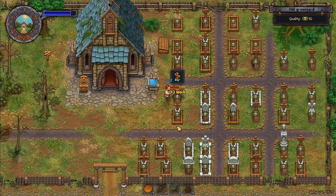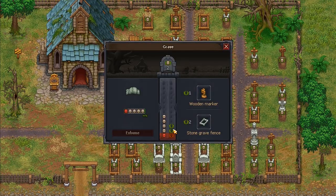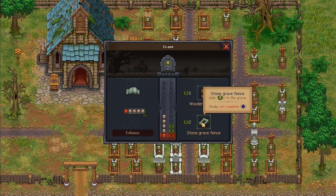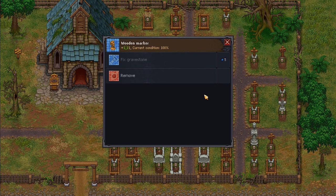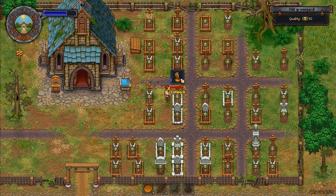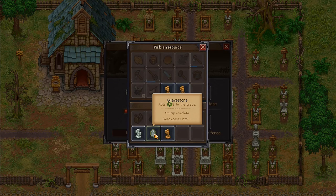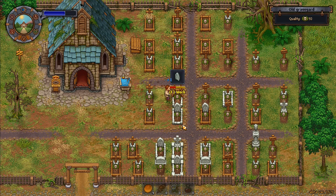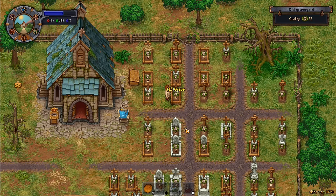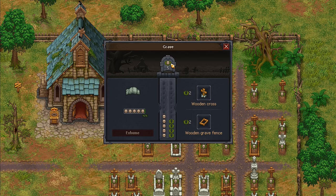I'm gonna put that wooden cross on this grave because it's better than what was there previously. That's plus two — that's put me up to 94. This next one can be four at most. I'll take the wooden marker away and remove it. Then I go back here and can put a two on there. That plus-four stone cross — I don't want to waste that on anything too ludicrous.